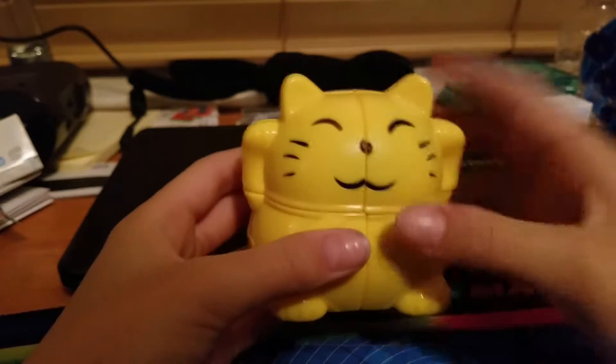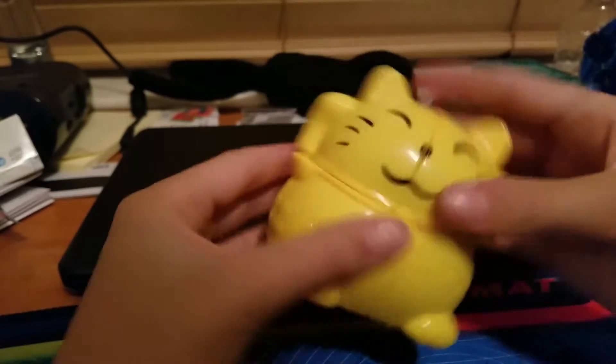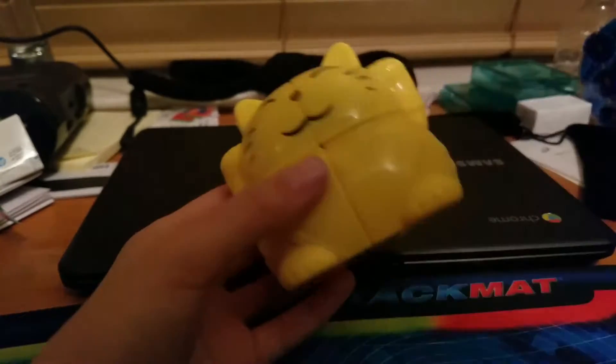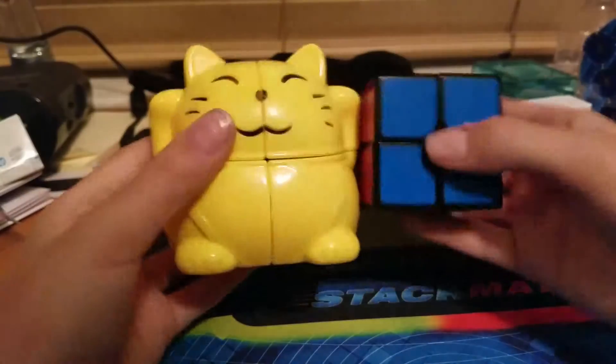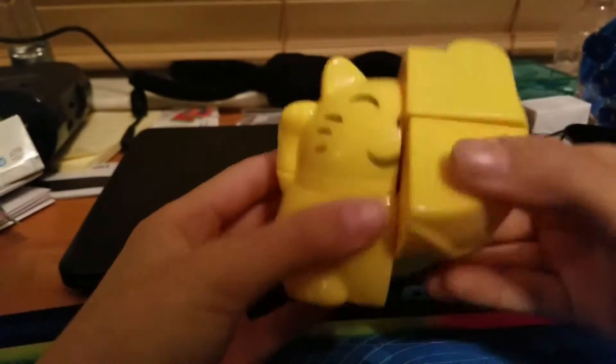Number one is the YJ Cat Cube. This cube is really cool to solve, and as you can see, it does pretty cool stuff. It's a 2x2 shape mod, but it's actually really a lot bigger than a 2x2. Here's a random 2x2. Yeah, but it's one of my favorite non-WCA puzzles, and I definitely recommend it.